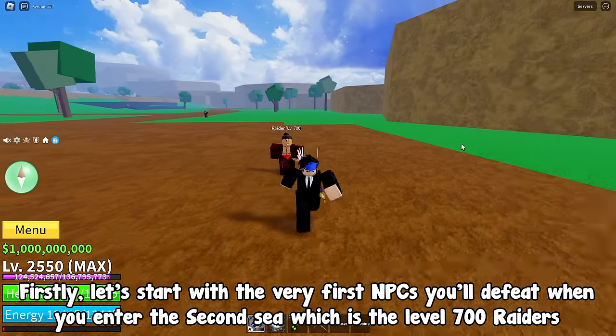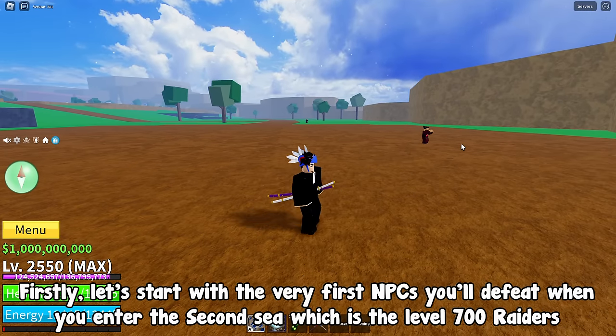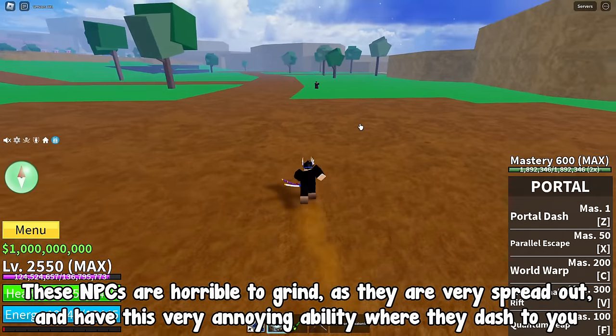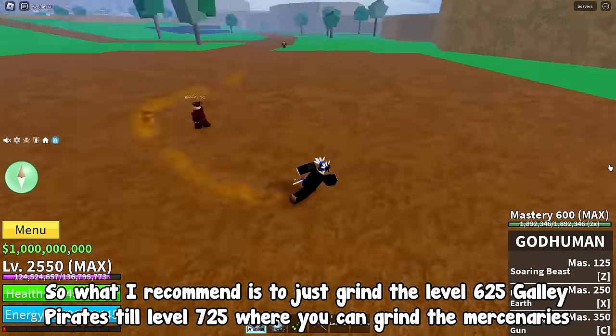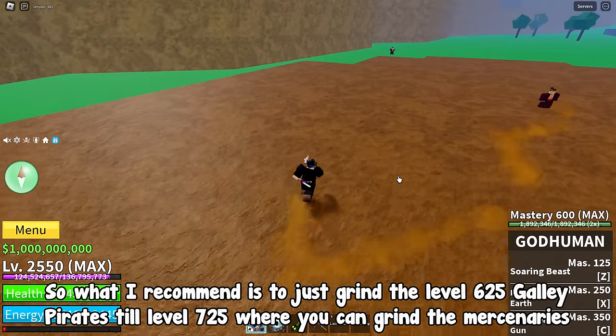Let's start with the very first NPCs you'll defeat when you enter the 2nd sea, which is the level 700 raiders. These NPCs are horrible to grind, as they are very spread out and have this very annoying ability where they dash to you. So what I recommend is to just grind the level 625 galley pirate still level 725, where you can grind the mercenaries.